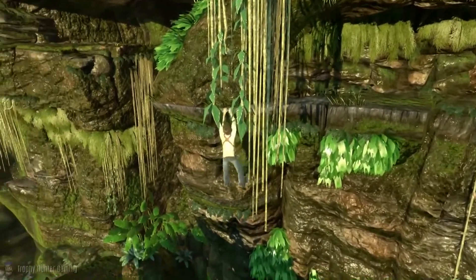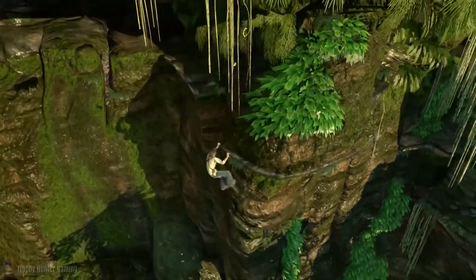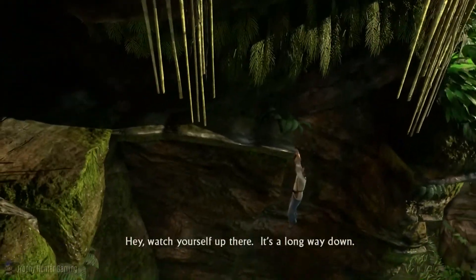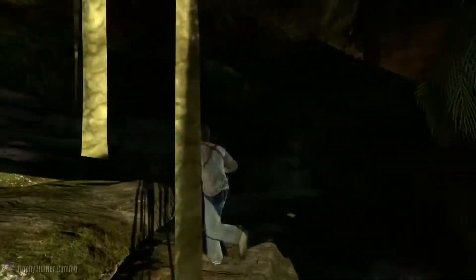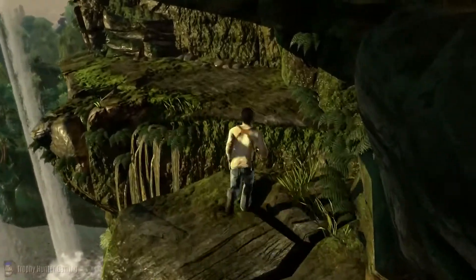If we shimmy back across and go left, we basically just need to jump across this gap and up onto the ledge. Then we'll go back where we should be.